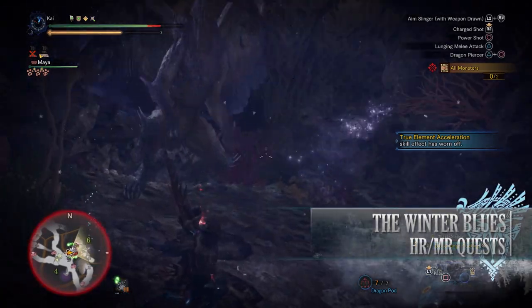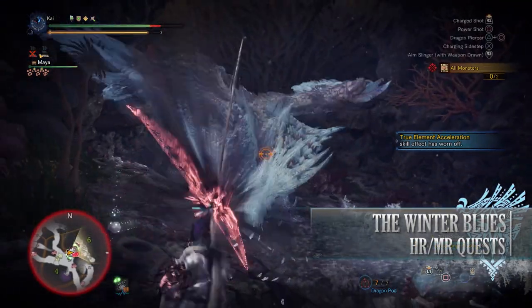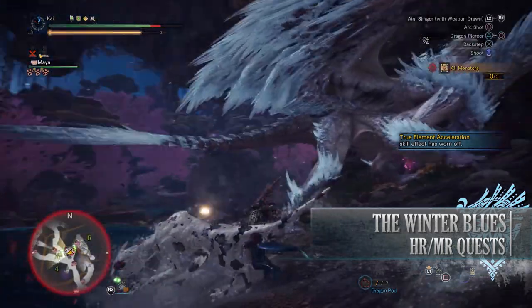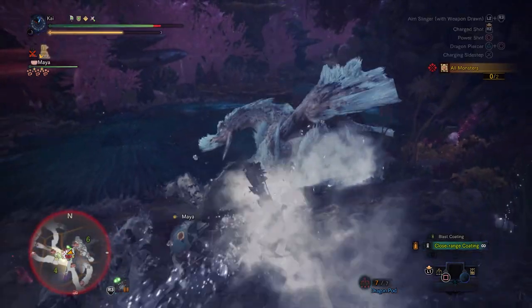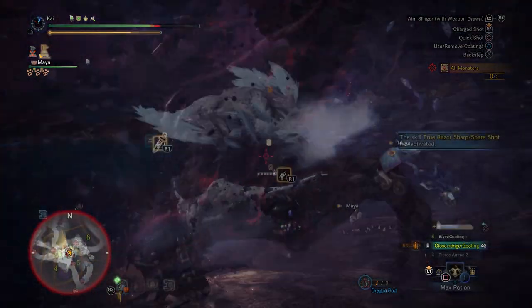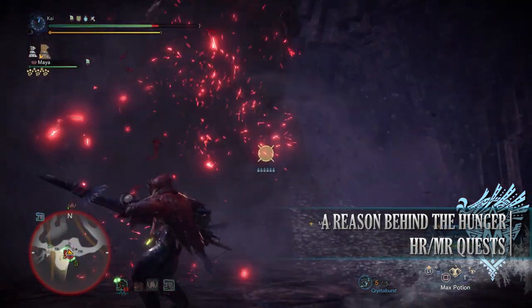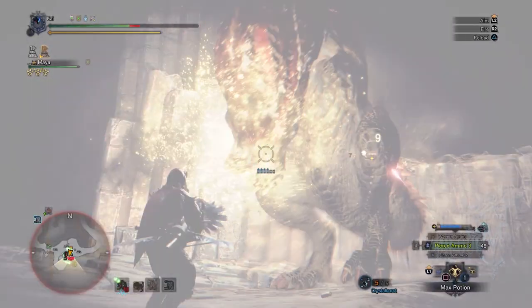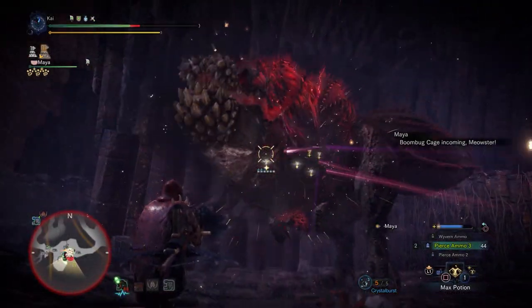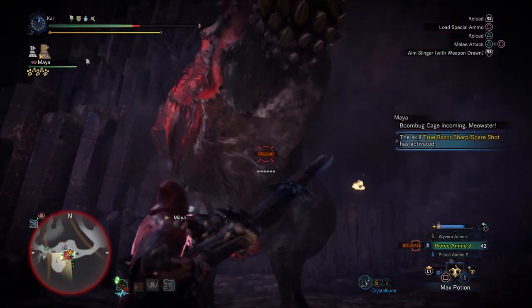Next is the Winter Blues, a 5-star Master Rank quest requiring Master Rank 21 or higher. This has players taking on a Namielle and Velkhana in the Coral Highlands — again, nothing too special in terms of rewards except bonus Hunter Rank and Master Rank points. Next is A Reason Behind the Hunger, a 5-star Master Rank quest requiring Master Rank 21 or higher, with players taking down a Savage Deviljho in the Elder's Recess. Again, nothing too special about rewards except bonus Hunter Rank and Master Rank points.